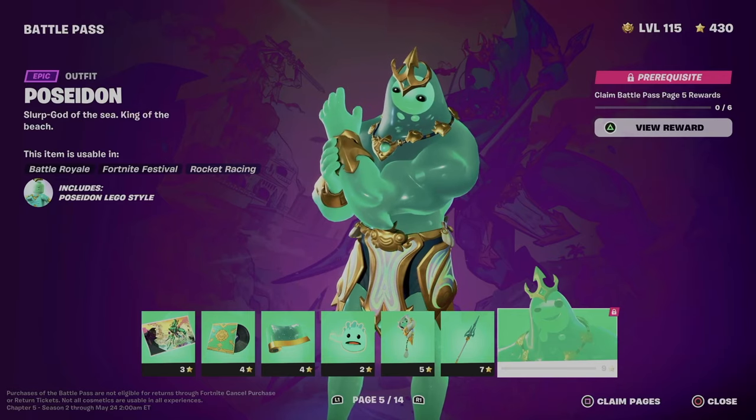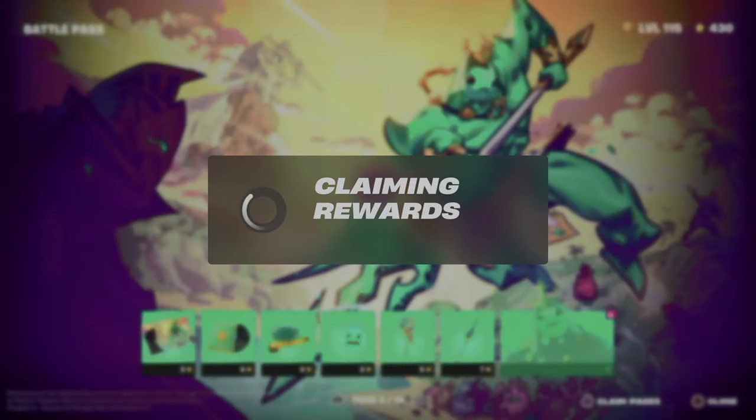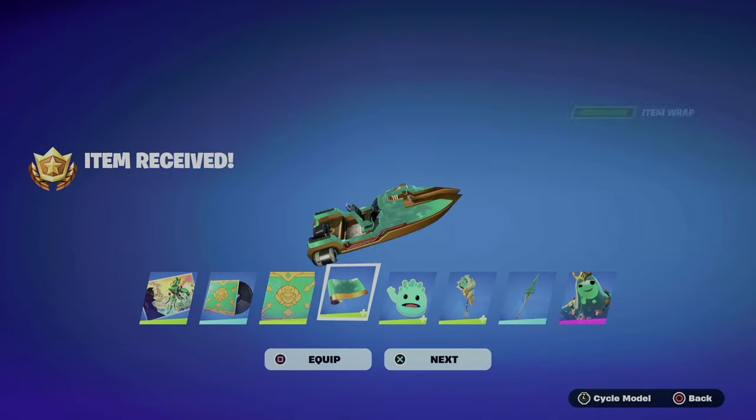On the bottom right side you're going to see 'clean pages' — for me that's square, so I'm going to hold square and then X, and that's going to clean the entire page so that skin will become unlocked.